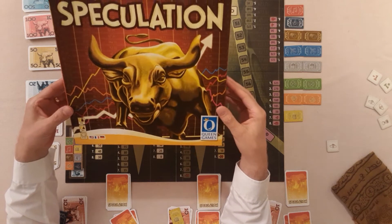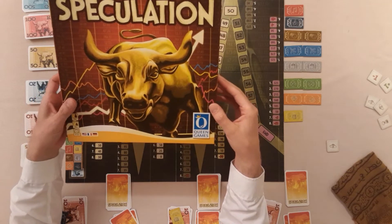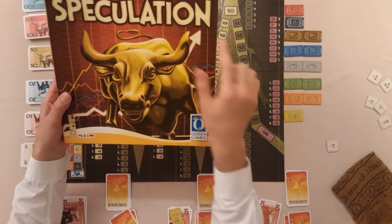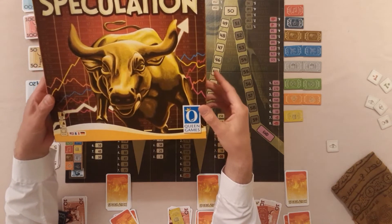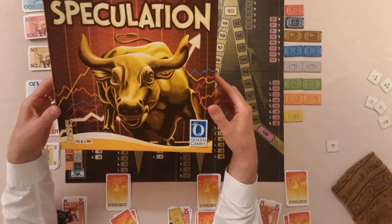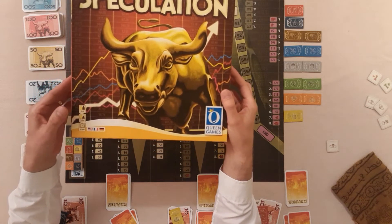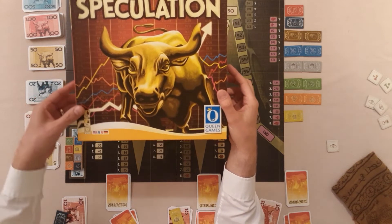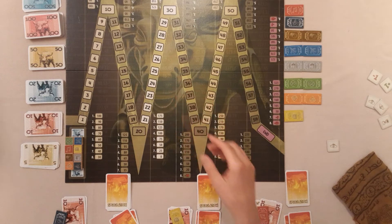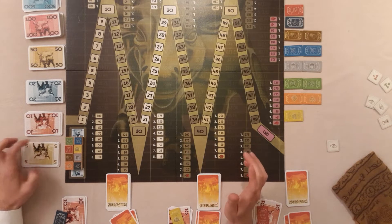Hello all and welcome to the channel all about economic board games. Today I am bringing you a run-through of Speculation. We've got the designer at the top here and it's brought to us by the publisher at the bottom. If you're after a shorter insight on this one, check out my video from last week. This plays 3-6 players, takes about 45 minutes, which I think is about right, and it's light complexity - and we're heading to the stock market. This is a pure stock market game.